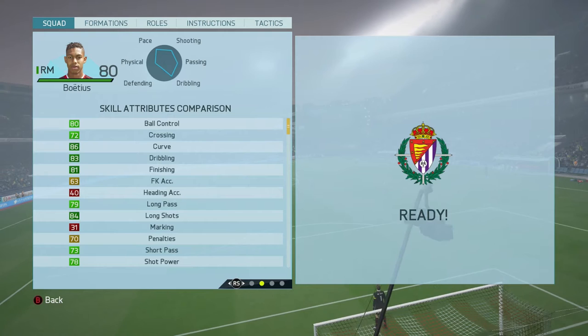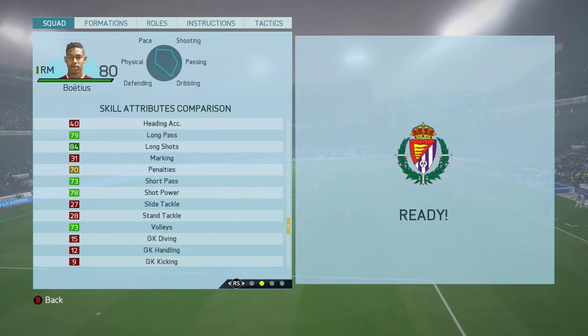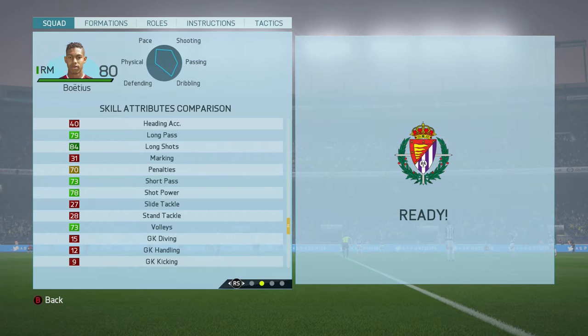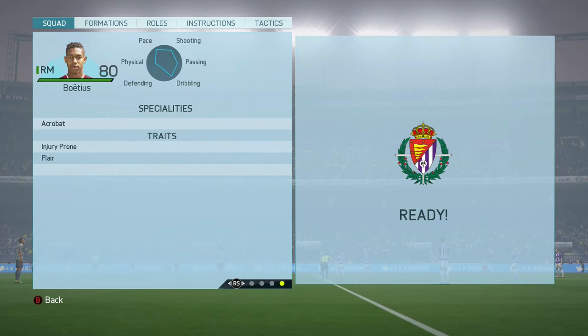Dribbling's not too bad there at 83. Very nice finishing for a right midfielder there at 81, and decent long shots at 84. Shot power isn't too bad either. Short passing not too bad as well, but his tackling and long-range passing do leave somewhat to be desired. Volleys aren't too bad there at 73. He does come with four-star skills and four-star weak foot, which is always good, and really nice work rates there at medium-medium.